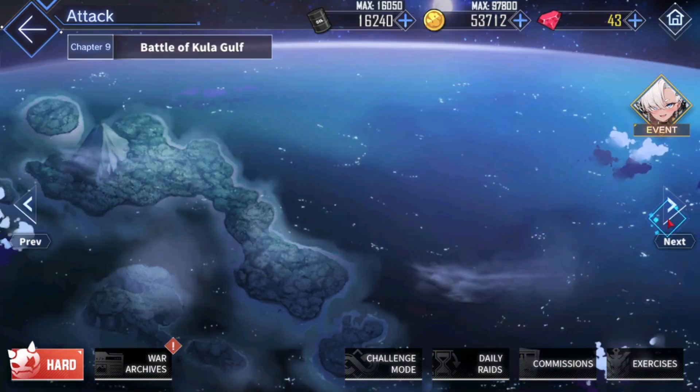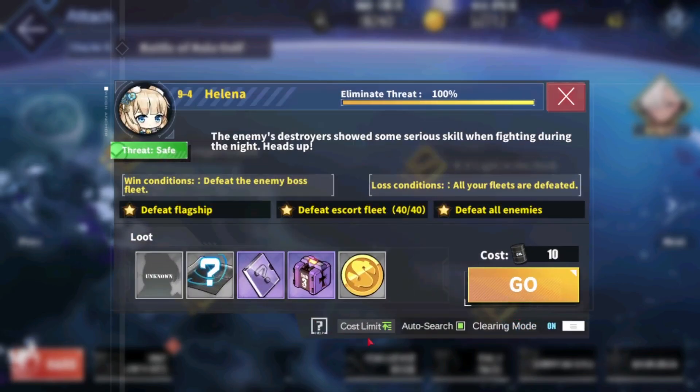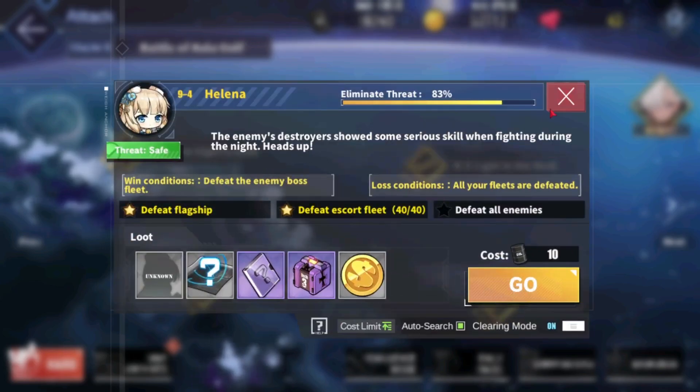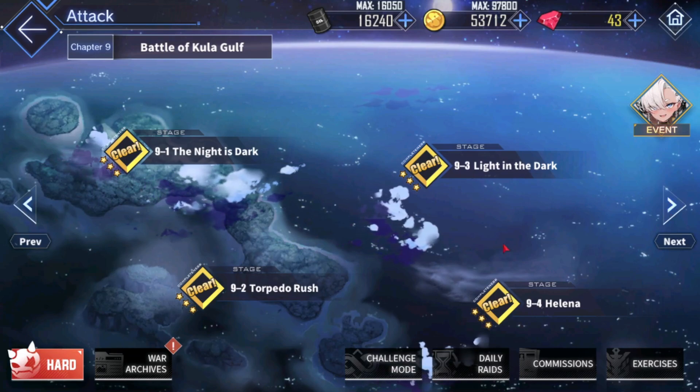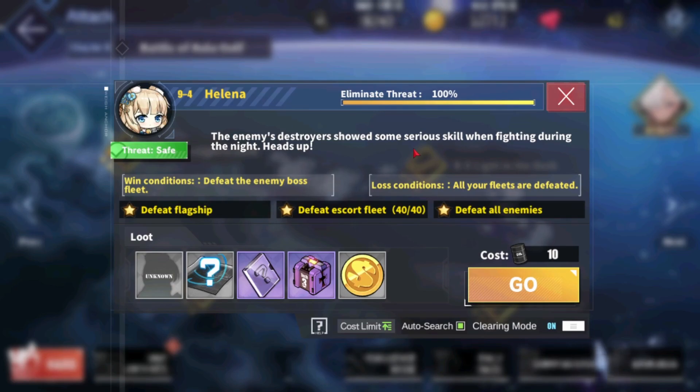After you're done with 8-4 and reach level 100, this is where you want to start pushing through the chapters. Chapter 9 is usually not recommended to farm — even though it has an oil cap and auto-clear — because 9-4 is not that good. You generally want to push through world 9. If you cannot, don't be shy to farm 9-4 with a 3-ship main fleet and 3-ship vanguard fleet in clearing mode with the oil cap. But from what I've heard, this is not very efficient, so usually you want to push through world 9.